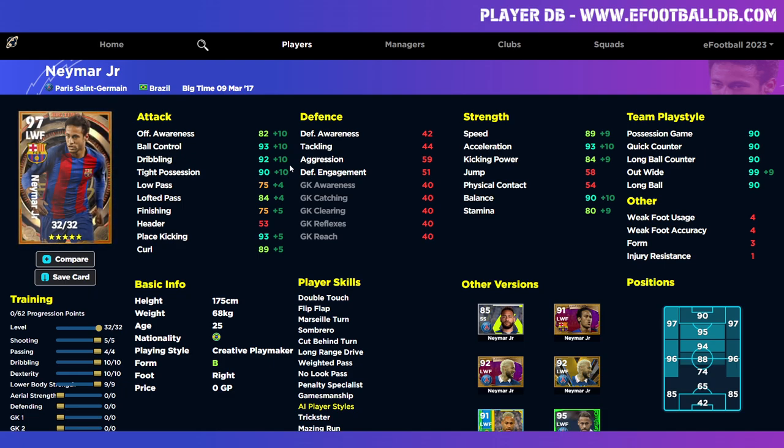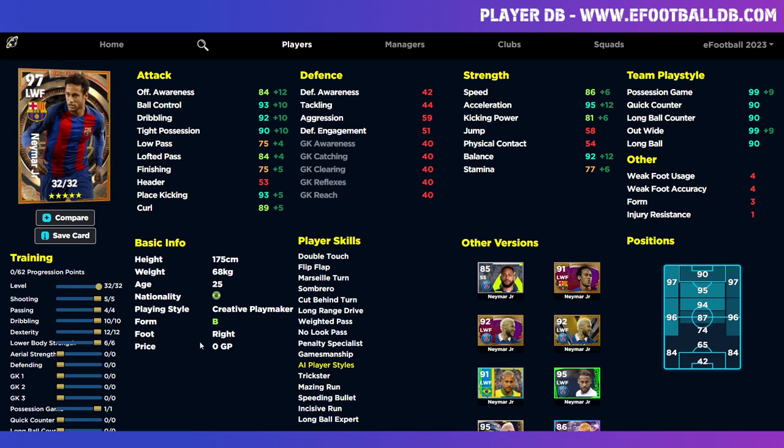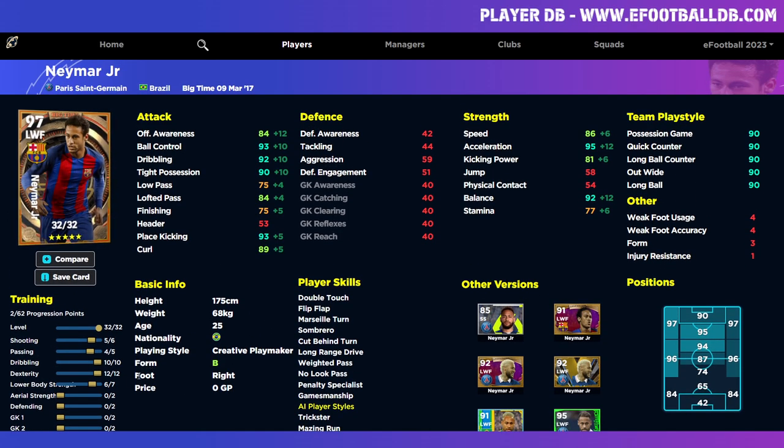With 82 offensive awareness, 93 acceleration, 90 balance — excellent. I do think the speed and stamina is a bit high though. If you wanted seven more progression points, you could alter it depending on your play style — pop three more onto finishing for more free kick accuracy or more shooting, or get to 95 acceleration, or 95 ball control. There's a multitude of ways to train him. We also have one left that we could use to get 99 in both out-wide and in-possession, or leave it and have 87 speed.